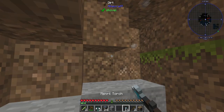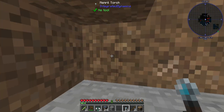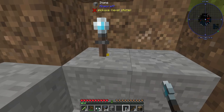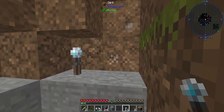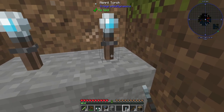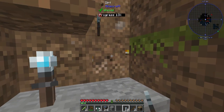At least mineral torches are still a thing — well, if they had a texture they would be. So if I place it here it's fine, right? If I place it on the side of a block, it doesn't show up.